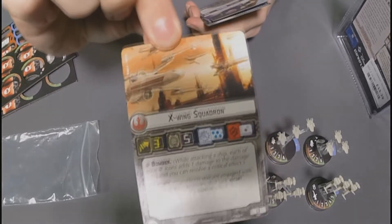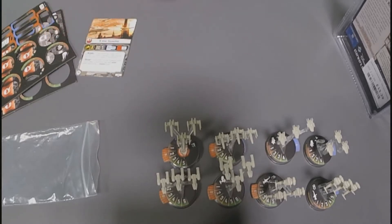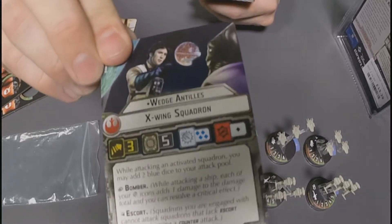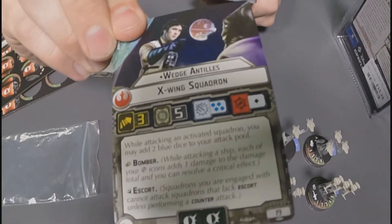To start off, we've got the X-Wing squadron — fairly standard, exactly the same as what we've seen in the core set, so not too much discussion needed there. But we do have a special named pilot. Previously we've seen Luke; now we've got Wedge Antilles.